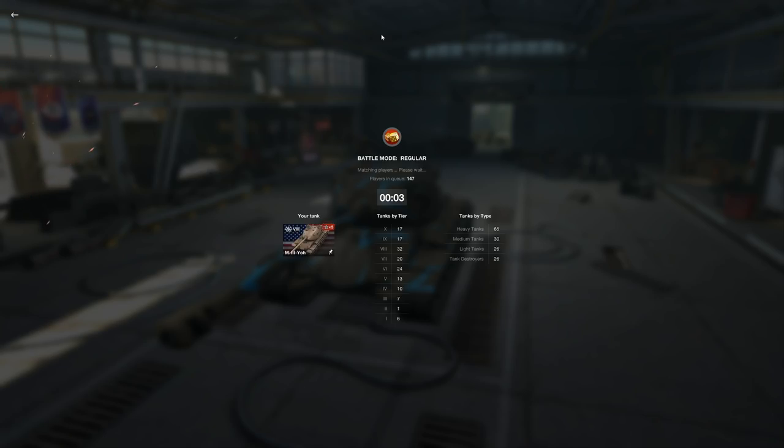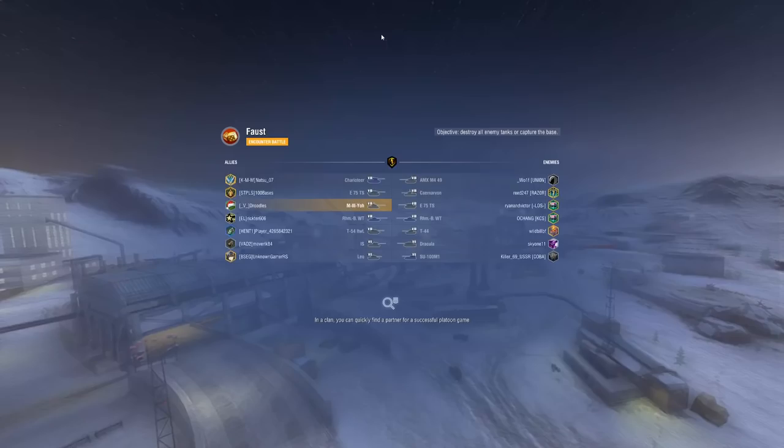The thing about the Emil I is that it's an easy tank to play. Sure, its accuracy is not great, but if you're front line and hull down — which is a very simple play style, just hide the lower plate and use gun depression — you're basically impenetrable. You don't even need to be a good player in the Emil I to still put up incredible damage numbers. With the M3O, the same people playing Emil I can't just do that — you have to know what you're doing.